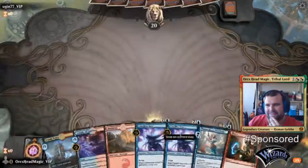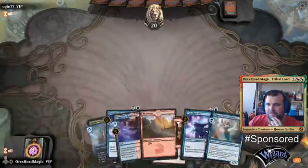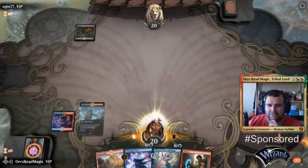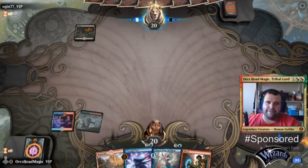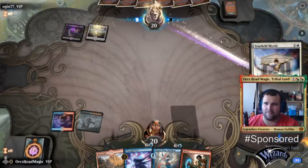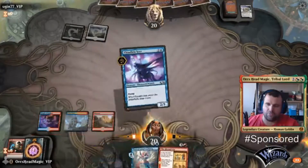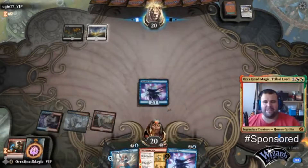Let's drag two cards to the bottom — one and two. Give me a land actually — I'll take a Shock, Shock's not bad. Cloud Can See here to get an extra card draw out of it. Chrome War in your land. Not quite the land — I need to get Thassa down as soon as possible.